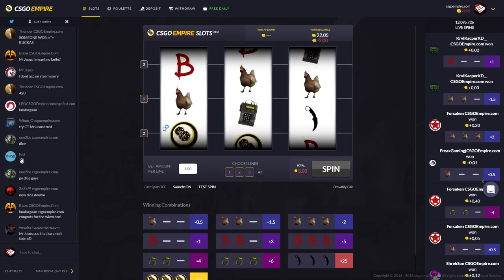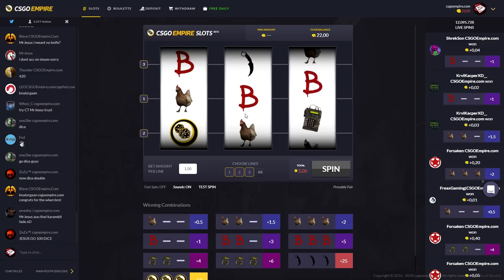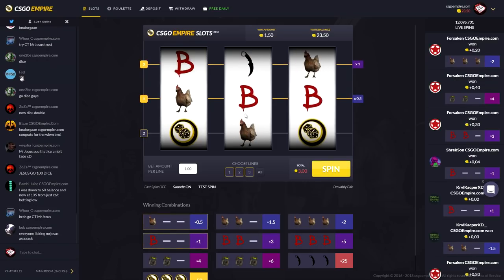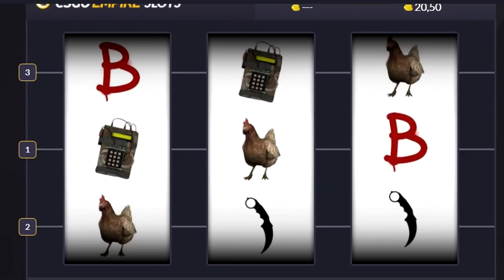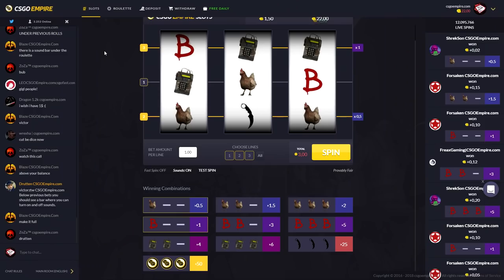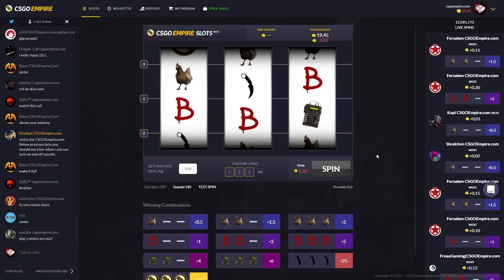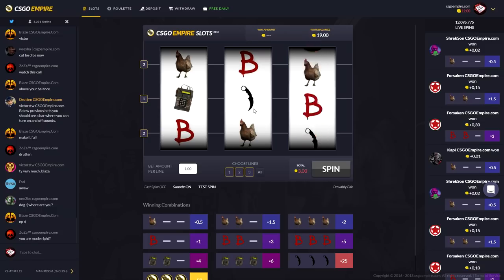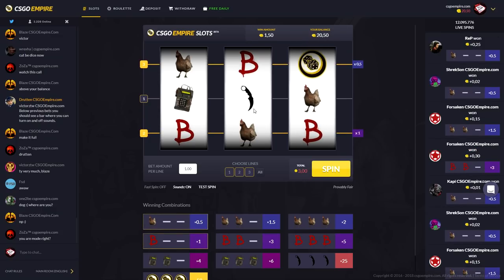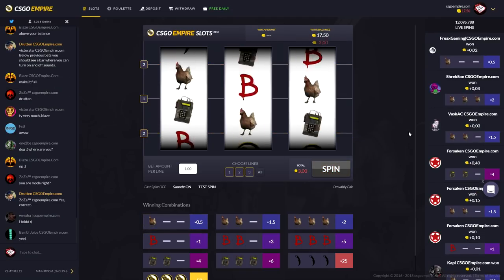Spin it again — we can still end up with profit. We get like... I don't get anything. That's bullshit. Eighth spin, probably going to lose it all. We could still end up with profit, but that is bullshit. We're not going to win anything. That's basically how you lose $30 within a minute.